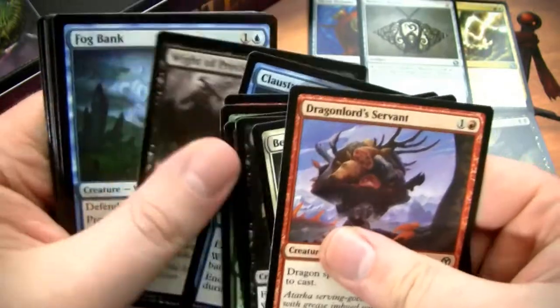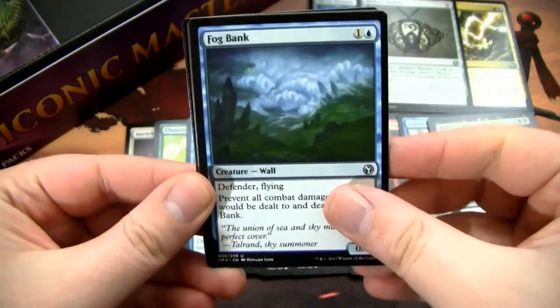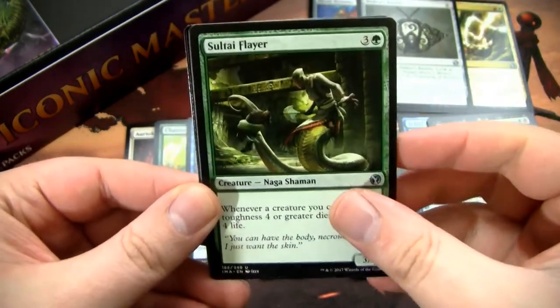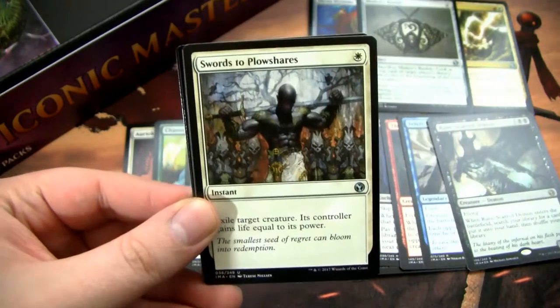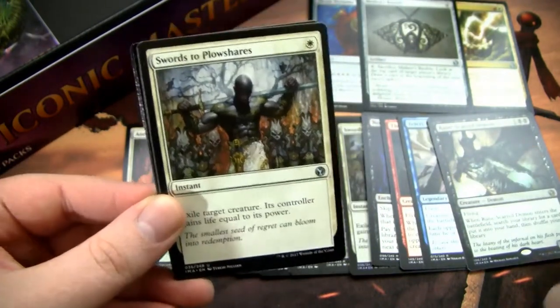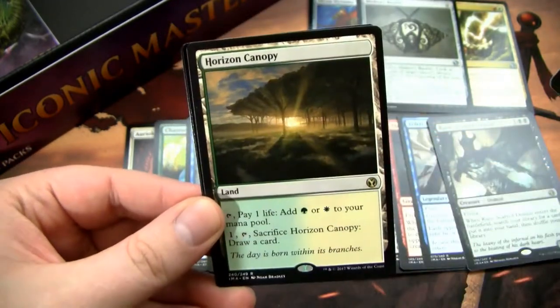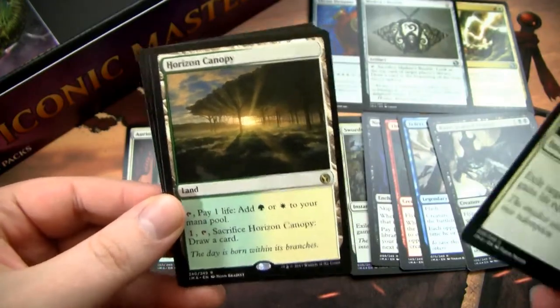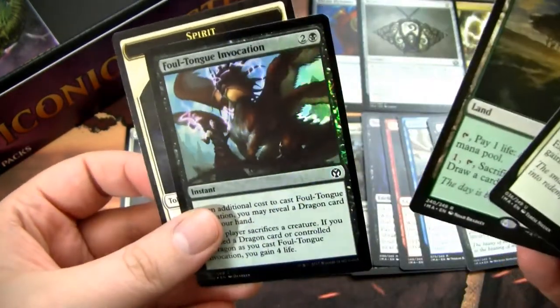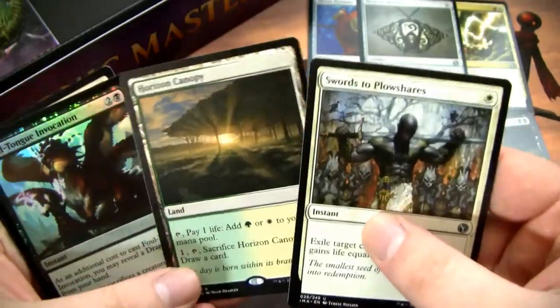I'm pretty sure I lost a lot of money on this box, which is fine — I basically bought it just to open up for you guys. Like I said, I could have bought every single card I wanted for less than the cost of this box. But I think opening packs is cool, and I like showing you guys that buying boxes is not the best idea. Swords to Plowshares, Horizon Canopy — nice, a good hit! And then a foil Foul-Tongue Invocation. This is a pretty good pack.